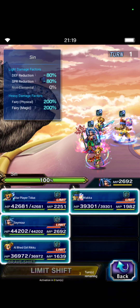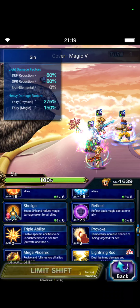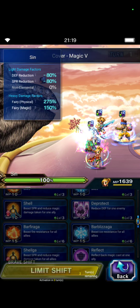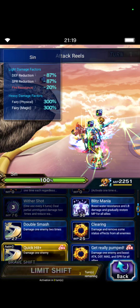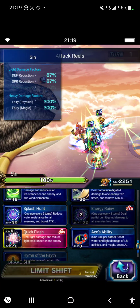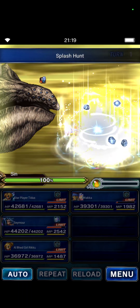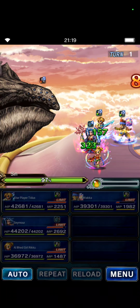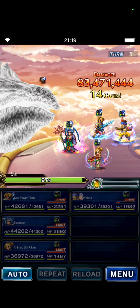This should be a Turn 4 or Turn 5 clear. Let's see: Seymour will pretty much do the same actions — Cover. Riku will do Thunder and Light Gale and Fairy Killer. Waka will do his LB, and Titus will do Ace's Ability, Splash Hunt, and Quick Hit for a little bit of chip damage.